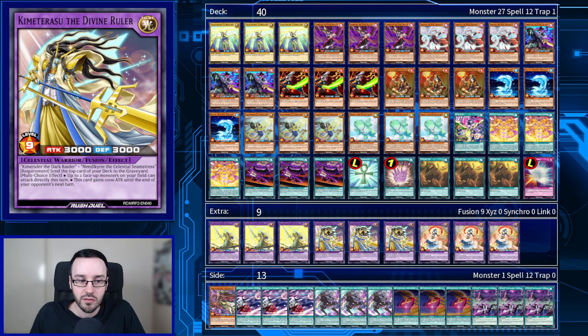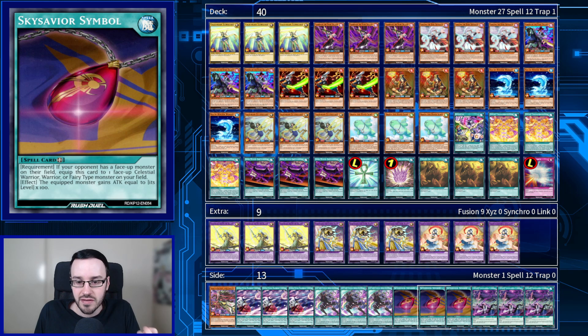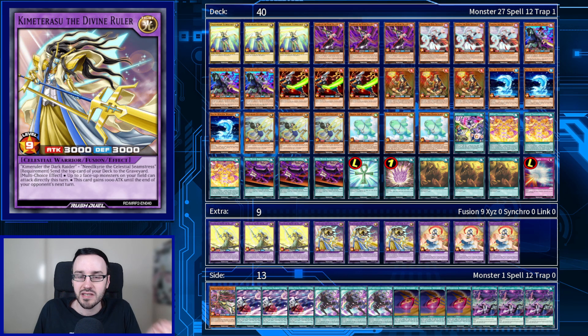Kimitarasu's effect lets you send the top card of the deck to the graveyard. Then either up to two face-up monsters on your field can attack directly, or this card gains 1,000 attack until the end of your opponent's next turn — meaning all the way through their turn this guy will have 4,000 attack, which is quite difficult to hit over. It's a pretty cool boss monster, potentially good for OTKs.